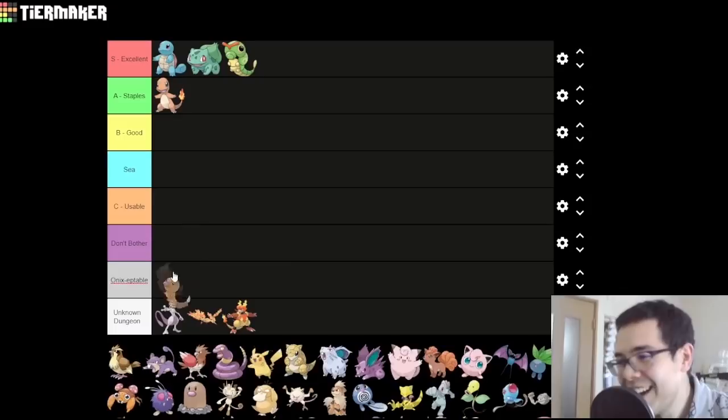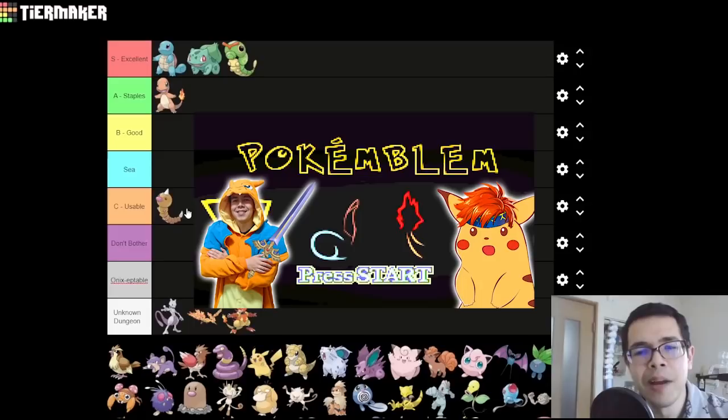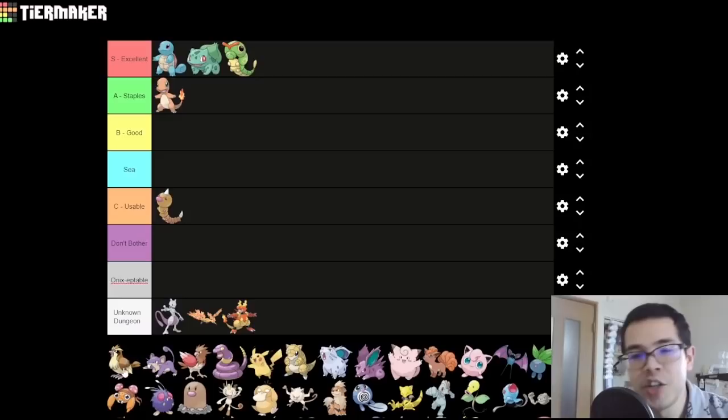Weedle, by comparison, is terrible. Is it D-tier terrible? I don't think so since it is available for most of the game. There's nothing exceptional about Beedrill — its stats are bad overall, though not bad for that point in the game, and you can maybe do some things with Twin Needle later. So I don't quite think it gets a D. If you want to see Beedrill actually doing relevant things, go play Poke Emblem — it's just a good game.